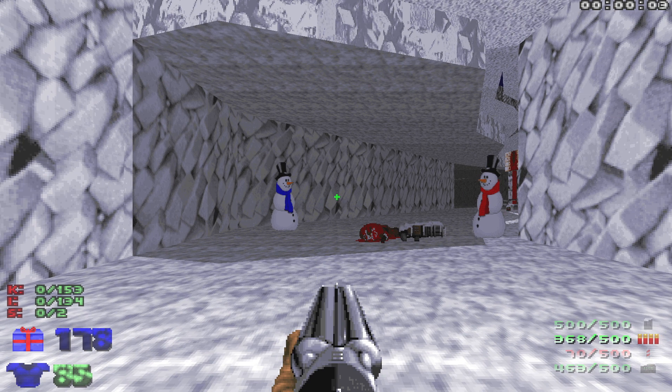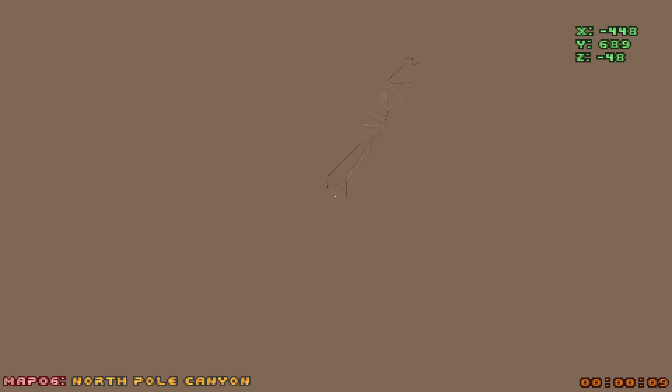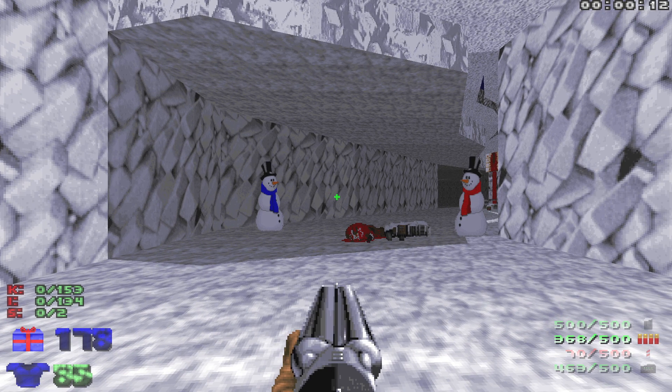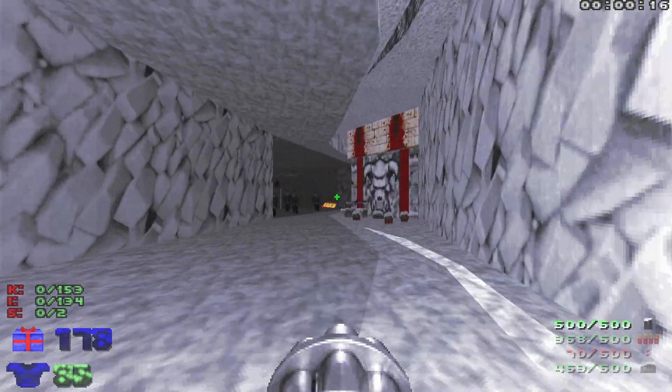What's up everybody, welcome back to my 100% playthrough of Doom 2's A War on Christmas on Ultra Violence. This is Map 6: North Pole Canyon — 153 kills, 134 items, and two secrets.